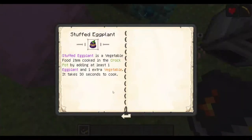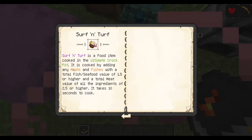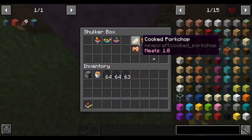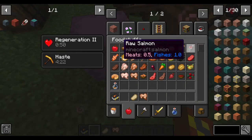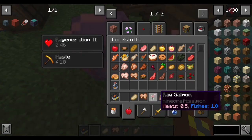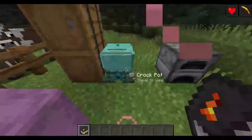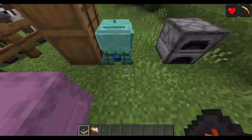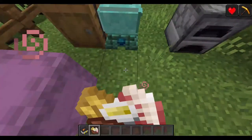The next one by the lineup should be the surf and turf. However this one needs the ultimate Crock-Pot. It requires meats and fishes — the fish had a 1.5 value, meaning it was 1.5 or higher, so meat was good and fish was good. There we go — surf and turf. It doesn't give any special effects.